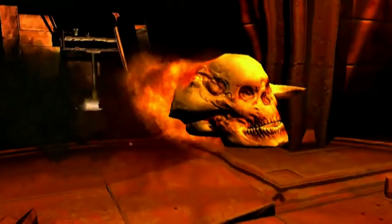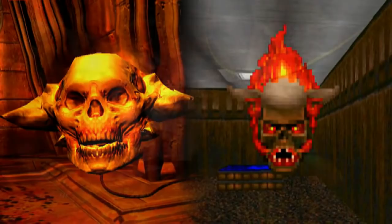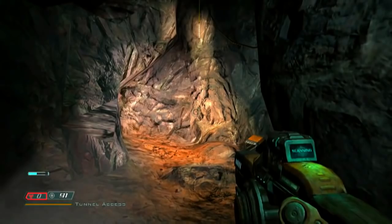In the expansion to Doom 3 called Resurrection of Evil, the Lost Soul was given a design similar to the original. It was once again a flaming skull with horns, but its name was now the Forgotten One, which is a throwback to the original Lost Soul's appearance being forgotten until now. While they were more resilient to damage, they were susceptible to the ionized plasma levitator, also known as the Grabber. You can hold them until they die, or release them early — either way, it's a great way to save ammo.